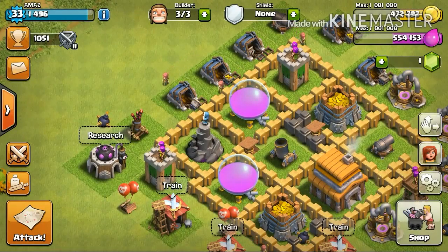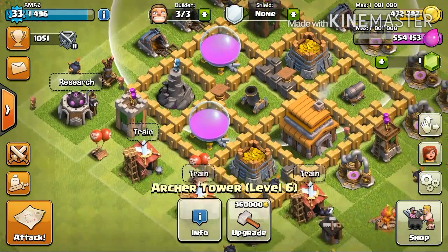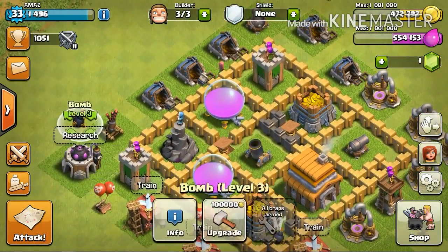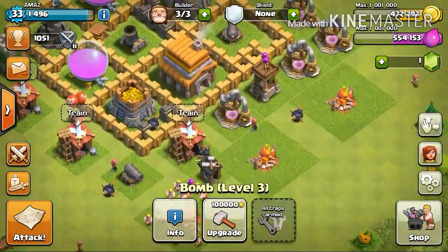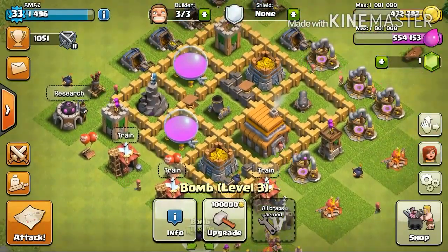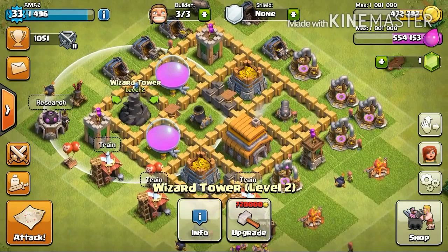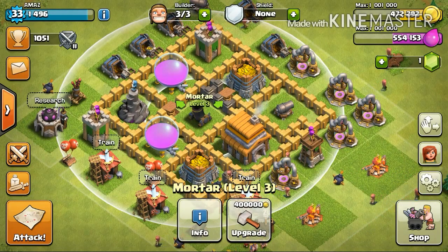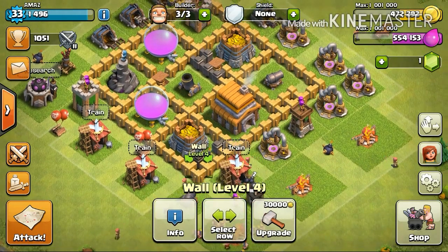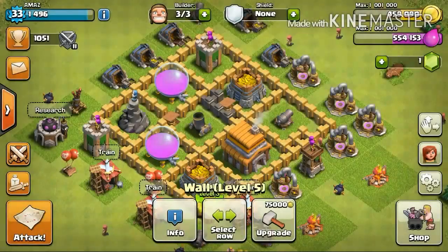So everything that could be upgraded through gold has been done, like my defenses, the walls, the archer towers, the air bombs, the regular bombs as you can see, and the cannons have been upgraded as well — they've been upgraded to level 6. Wizard tower, most of my defenses, the air defense, the mortar, everything. The only things actually remaining are these walls, and I think I have about six of them. So yeah, let's go ahead and upgrade these.